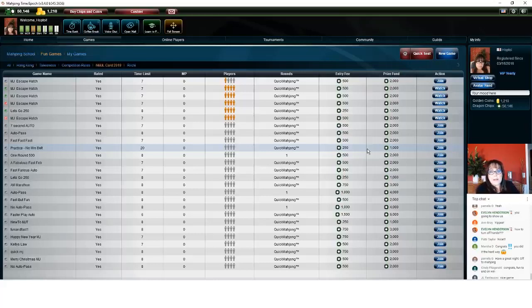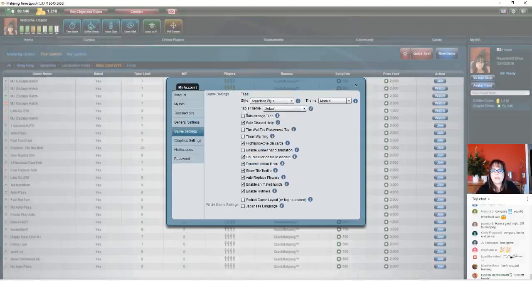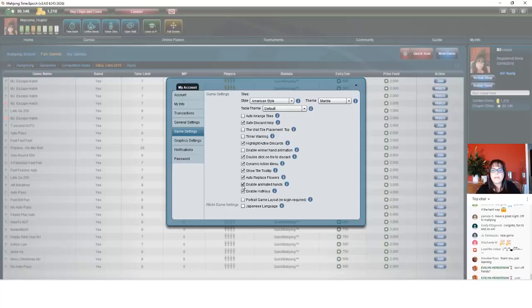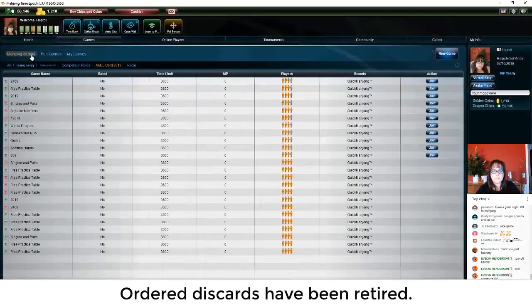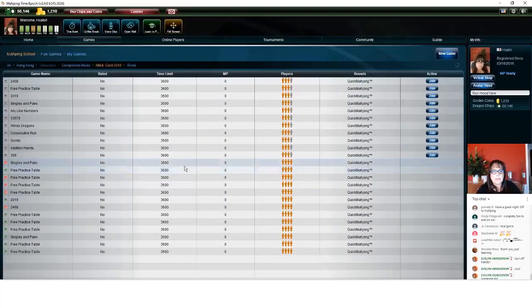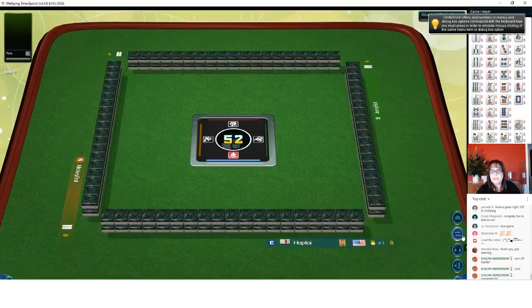That was an interesting game — that hand came a long way. Thank you all for joining me on this live stream. Please share with your friends, especially if they're new to the game. We can talk about strategies, work on pain points, and focus on fundamentals in these afternoon live streams. Evelyn wanted to see how to turn off hands — so you go up to the upper right corner, click the cog to open settings, then click game settings, and go down to enable animated hands. If you deselect that, the hands go away. And then you should have ordered discards. I'm going to go to Mahjong School and we'll go into a game to test it out.